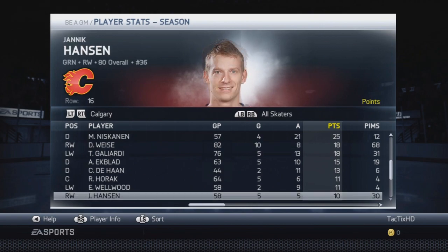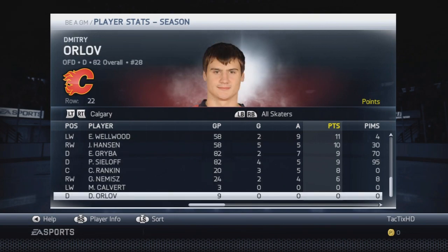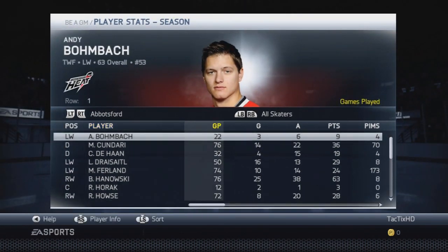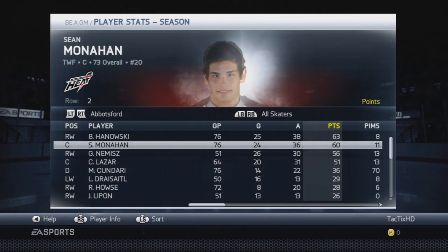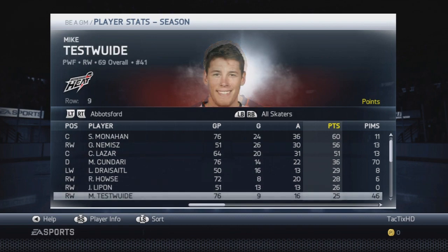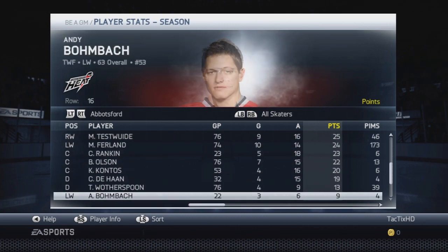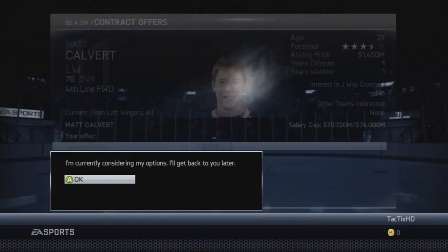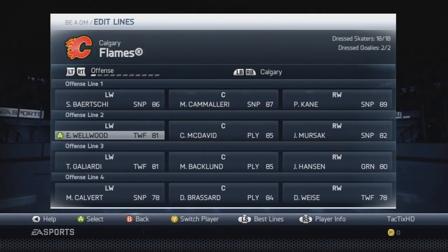Here you can see all the NHL scoring for our team — pretty much what you'd expect, with everyone producing where they should be, no really outstanding performances. In the AHL, there are a couple of good things to look forward to: Sean Monaghan had 60 points in 76 games, so good to see him producing — I'd like him to come up soon. Same with Lazar at 56 points. Calvin DeHaan was kind of in between the NHL and AHL — he got called up for a couple games when people were injured. I actually ended up re-signing Matt Calvert after trading him away, figuring I could use him on the fourth-line left wing.